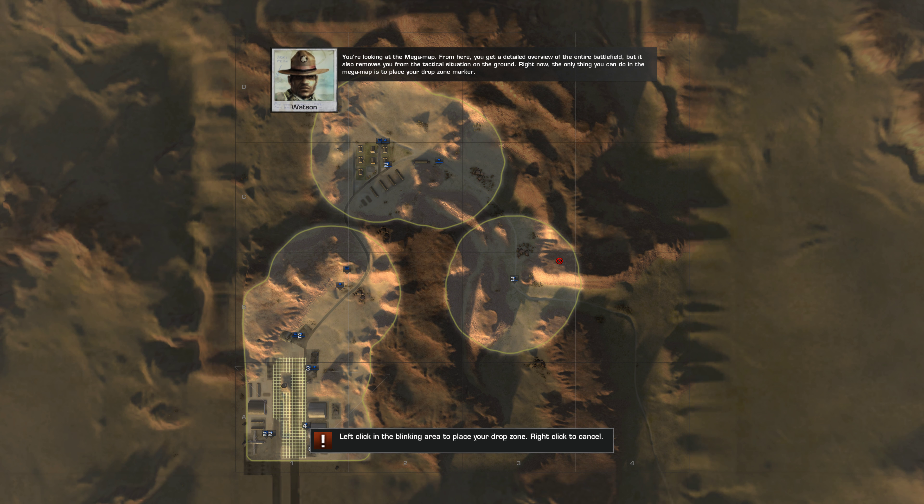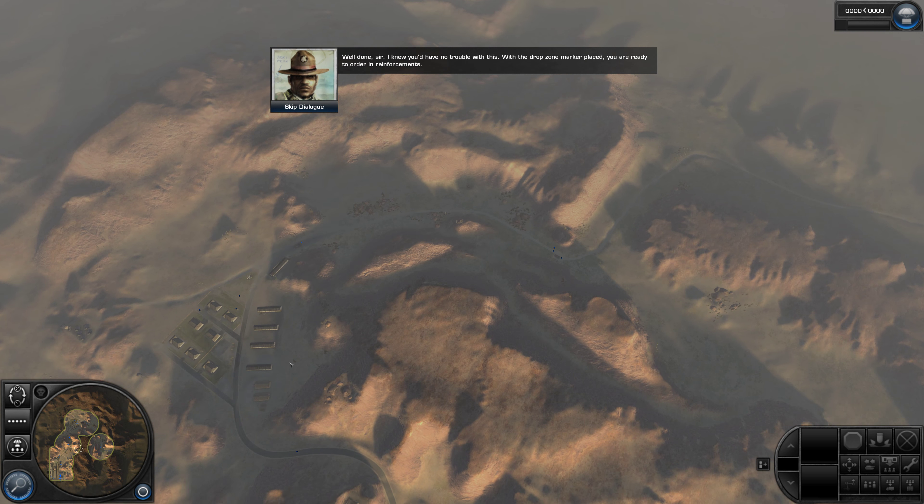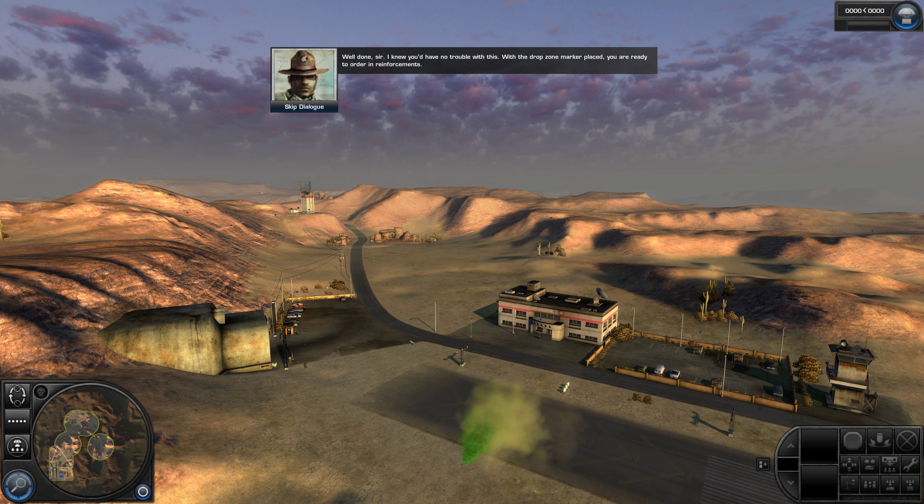You're looking at the mega map. From here you get a detailed overview of the entire battlefield, but it also removes you from the tactical situation on the ground. Right now, the only thing you can do in the mega map is to place your drop zone marker. With the drop zone marker placed, you're ready to order in reinforcements.